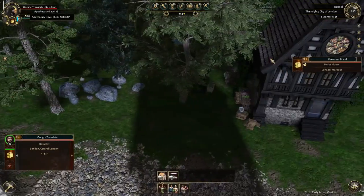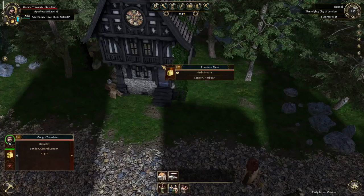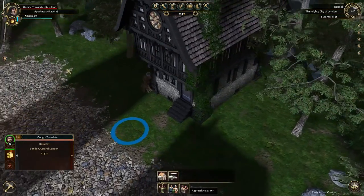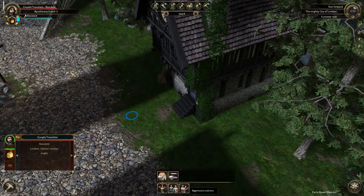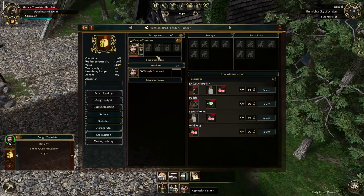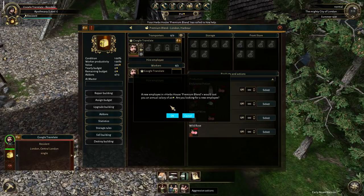Our boy is out doing some foraging. Over here we've got Premium Blend. Can I do anything in it? I probably have to go inside in order to do anything inside of it as the business owner. That makes sense. Let's go ahead and fast forward things a little bit. We'll let our guy get over here so we can start messing around inside of our herbalism. Inside of our herbs house. Over here we have one worker, but we're going to need more. We want to hire an employee, probably for transport and for just normal working. So let's go ahead and hire and get that going. It takes a little bit for people to come in.